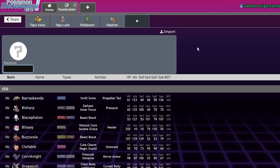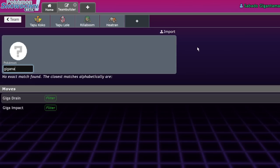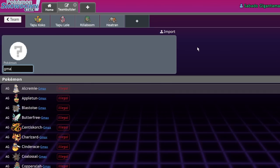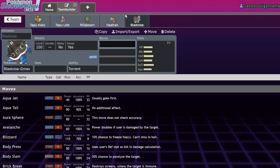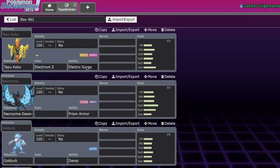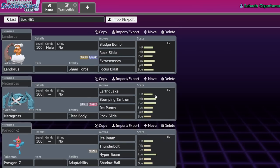In Gen 8 we got Gigantamax Pokemon and Dynamax as a whole. Gmax perpetuated hyper offense in a much more blatant way. Dynamax let you get stat boosts off of almost every move, boosted the power of every single move, doubled your HP, and gave you three turns to do it — it basically just made hyper offense the standard for competitive Pokemon. Z-moves opened the door for Dynamax, and then Dynamax tore down the door, burned it, and replaced it.